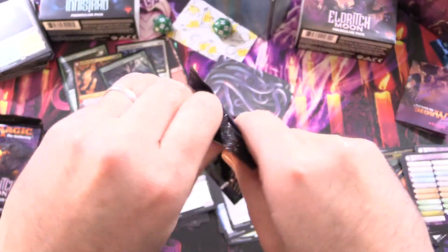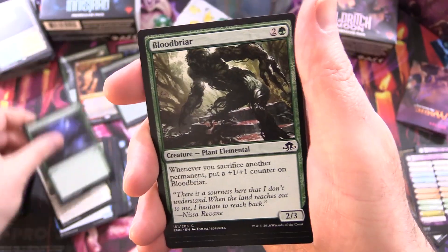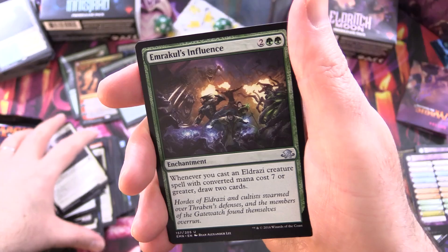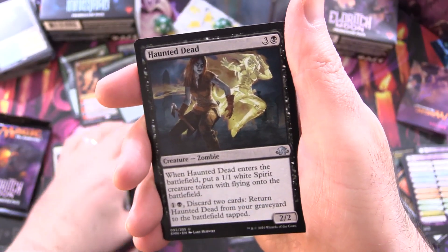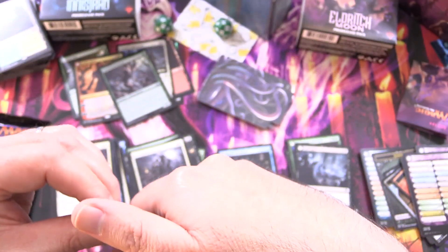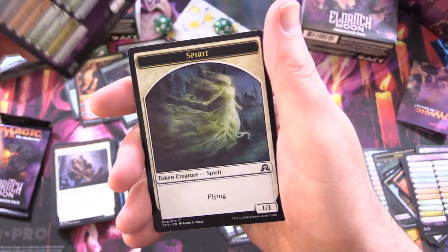On to the last two packs — can we find some Mythics? Something spicy would be nice. We have Tattered Haunter, Borrowed Grace, Waxing Moon, Bloodbriar, Wailing Ghoul, Cathar's Shield, Exultant Cultist, Stensia Innkeeper, Ironclad Slayer, and Emrakul's Influence. Will Emrakul be released from the Moon? Let me know in the comments. Haunted Dead, Courageous Outrider, and Summary Dismissal for the Rare, along with Midnight Scavengers. Is this the other half of that card? Yes — it melds with Chittering Host! Excellent! So we'll show that off in a second. Checklist and Spirit.